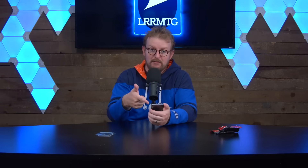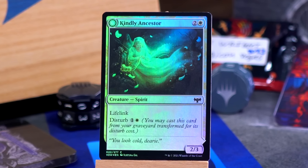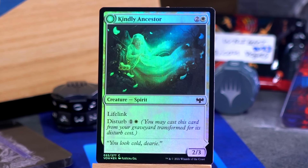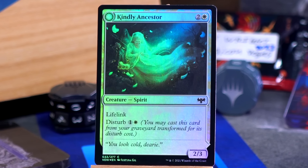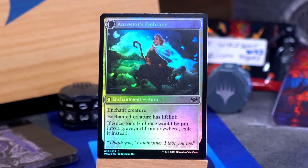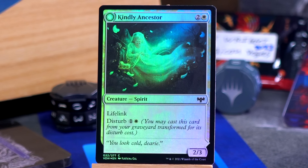Now on the other hand, we got Kindly Ancestor. Two and a white for a 2-3 spirit with lifelink and disturb for one and a white, which is to say you may cast this card from your graveyard transformed for its disturb cost. You can cast her, cast the ghost, you can reanimate the ghost as a shawl. Anyway, it's called Ancestor's Embrace, it's an aura. The enchanted creature has lifelink and if you would put it anywhere, you exile it instead. I do like how Kindly Ancestor said, 'You look cold, dearie,' and she's literally knitting a shawl. Love Kindly Ancestor.